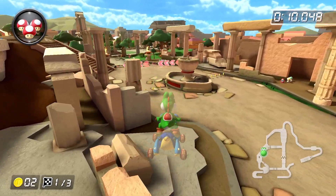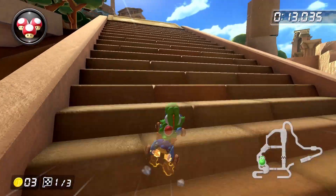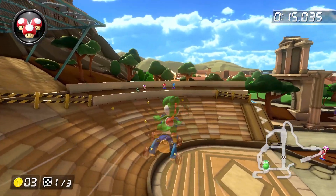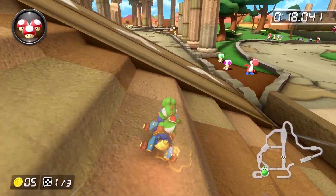After the last trick off the ramp, wait until you go off the curb before pressing down the drift button so that you can land in a left drift. The goal is to start a right drift before getting to the stairs, because the goal is to mini-turbo trick off this ramp and land in a right drift to grab the two coins in the middle of the stairs.